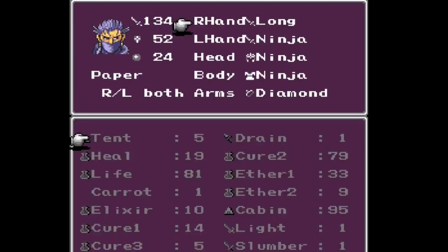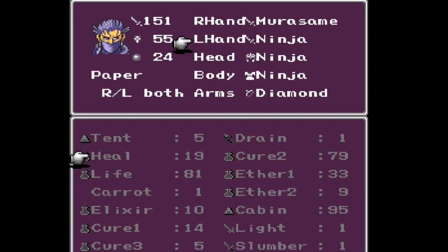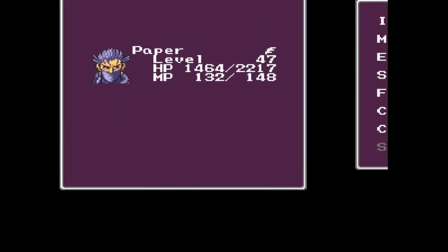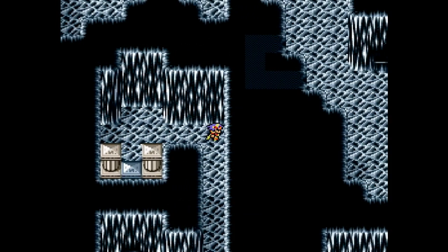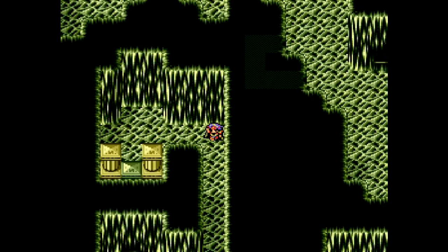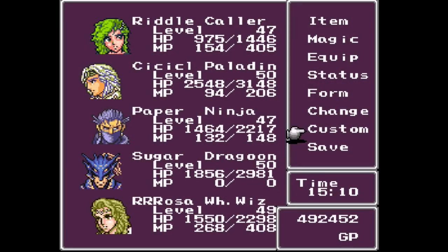And we have received the Murasame. Do we want to replace the Long sword or the Ninja? Probably the Long — 151 to 55. Yes. At this point I'm done with this whole side path. So I'm just gonna warp out and use one of my cabins and save. Actually, I don't even need to use a cabin, but saving's a good idea.